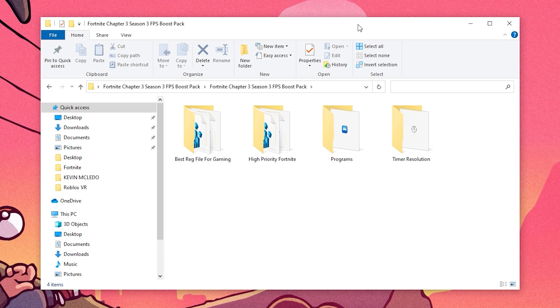Once you download the files, extract the folder. Inside you'll find the best registry files, the high priority for Fortnite, various other files, and Timer Resolution. If you already have Timer Resolution you can skip that part. Before using the registry files, check the description for a link on how to create a restore point — do this before any FPS boost because some settings may work for me but not for you.